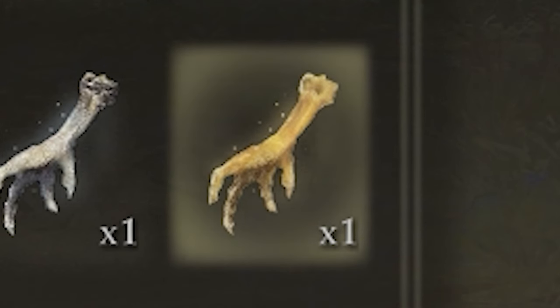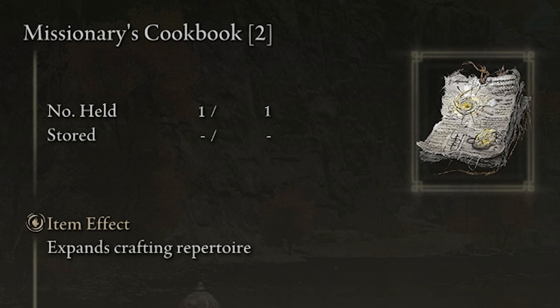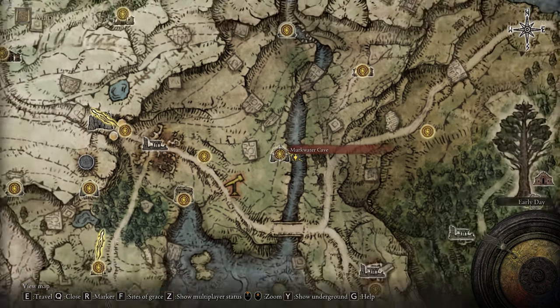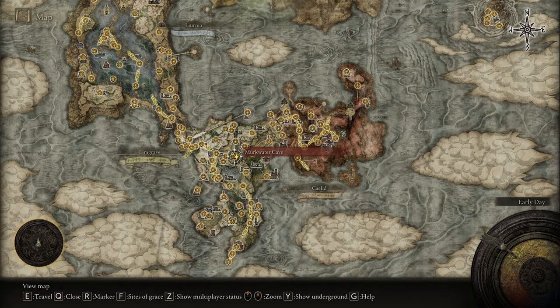Hello, everyone. In order to make Gold Pickled Fowlfoot, you're first going to need the Missionary's Cookbook Level 2. And in order to get that, you need to progress to the Murkwater Cave, and that's located right in the center of Limgrave.